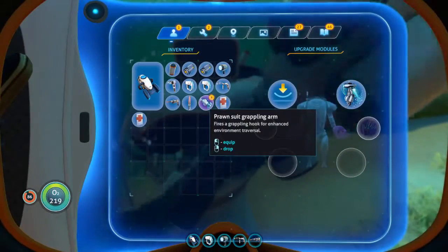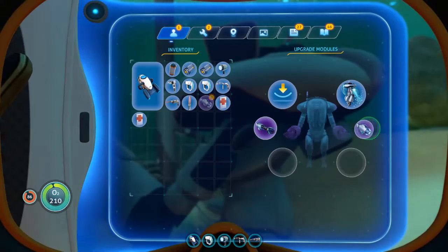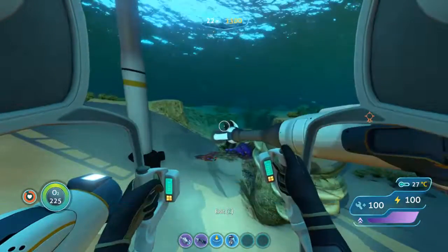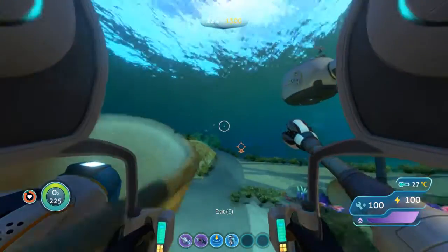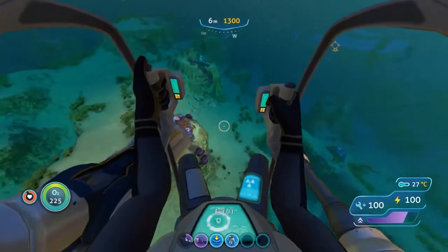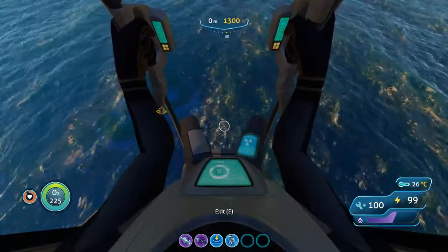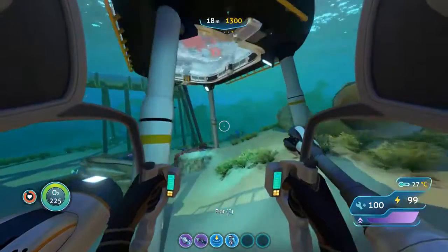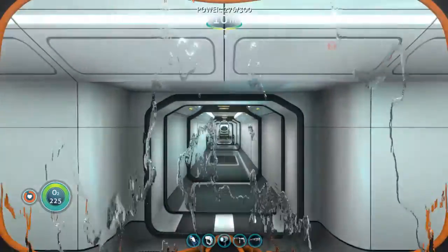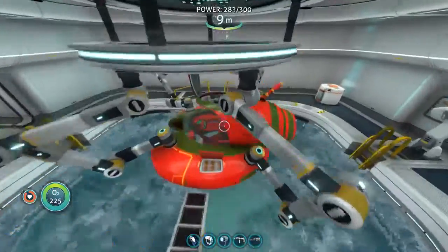And yeah, we can finally outfit our prawn suit with some sweet upgrades. Here I actually did something kind of fun that I didn't even know you could do — I ended up dropping them out of my inventory, which I didn't even realize you could do. I panicked there for a moment because I thought I was going to have to make them all over again, but no, you can just pick them up. Now you can see our prawn suit is fully outfitted with its arms — that's the drill arm. With the prawn suit drill arm, you can actually bust open larger material deposits sitting on the sea floor. And this is also me showing off the prawn suit's jump — see that purple bar down there is how much jump you have.